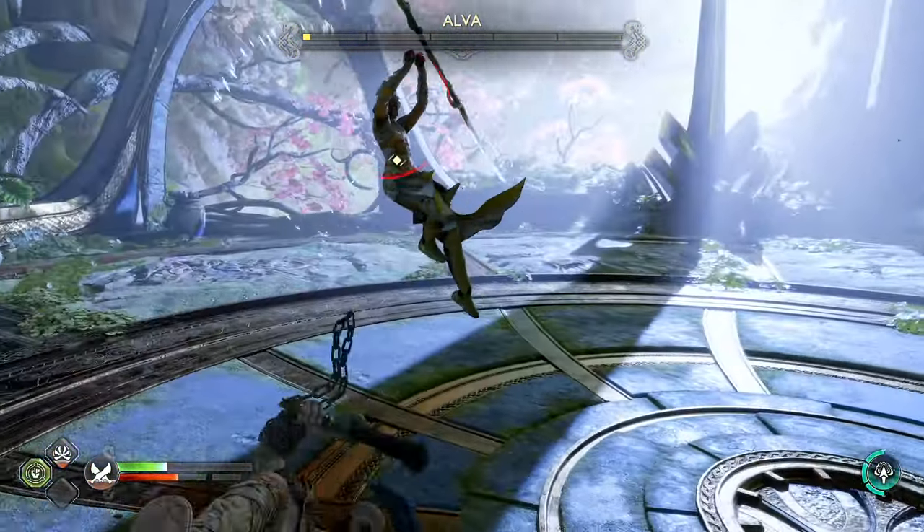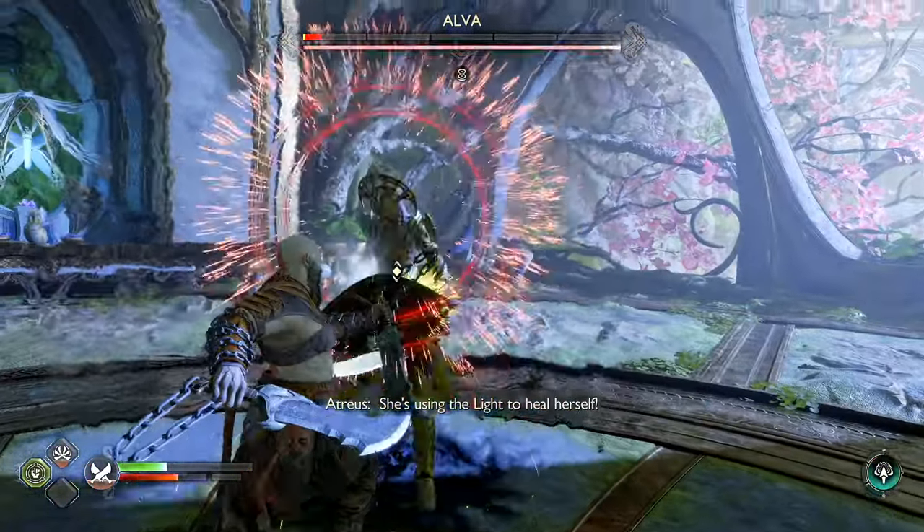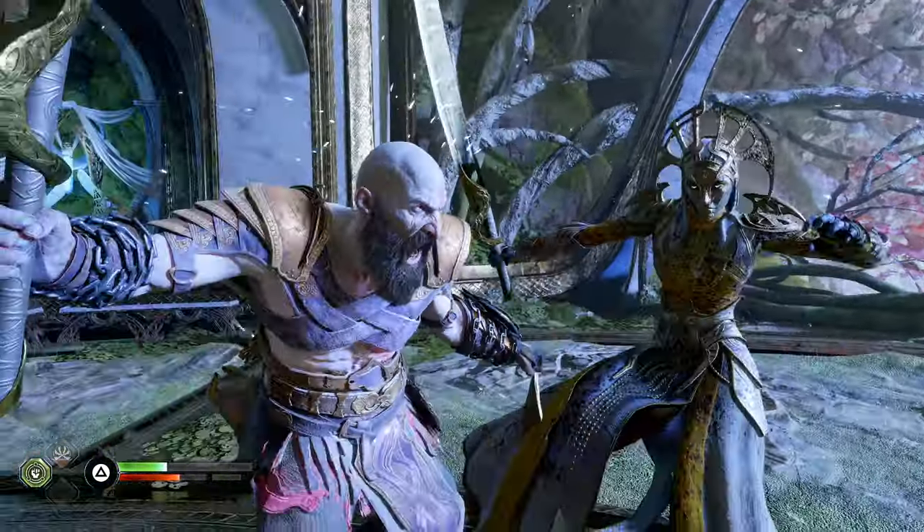This is the combo right here. You just need to get away from them. You see those red circles? Just get away from them, and then once they're done with the combo, you run in there, finish them off, and move about your day.